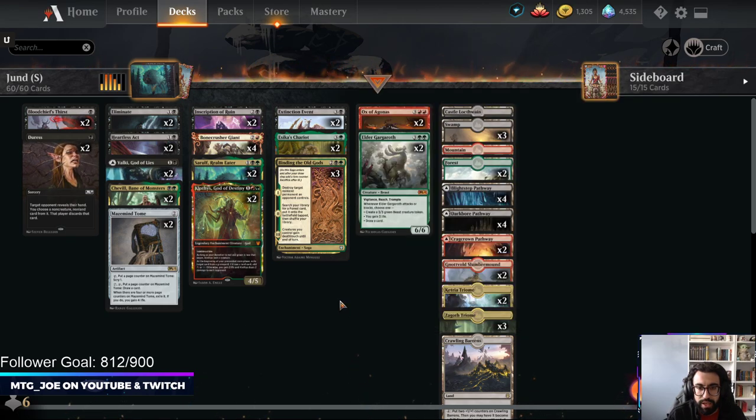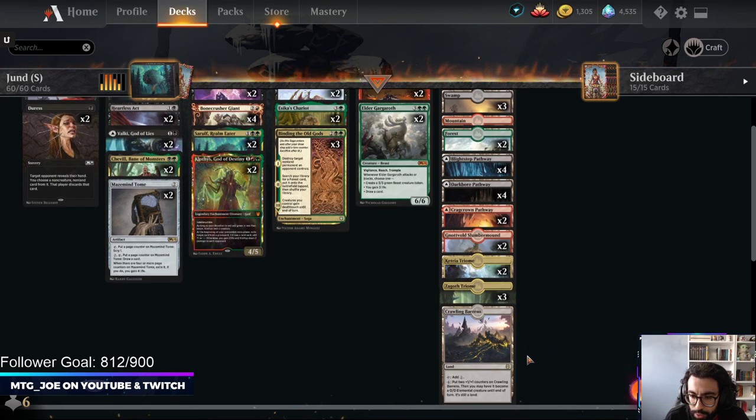Duress handles hand hate, and Mazemind Tome gives us some card advantage and life. Within the mana base we've got a bunch of Pathways, one Castle, and one Crawling Barrens.